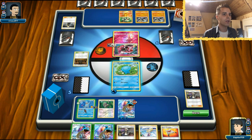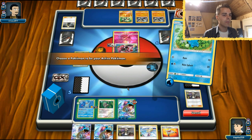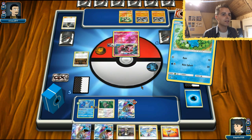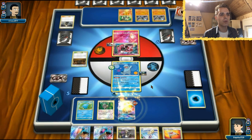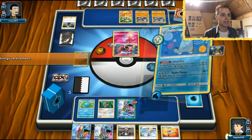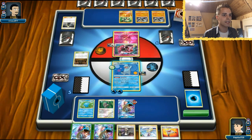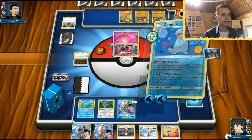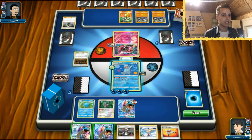Now that I think about it, we can attack with Quagsire as well - how cool is that? Our Lapras will die regardless, so maybe we can save our energies here. We're gonna put all those energies. As mentioned I'm doing a couple of misplays since it's the first time, but you see the power that Quagsire has. Quagsire can now attack.